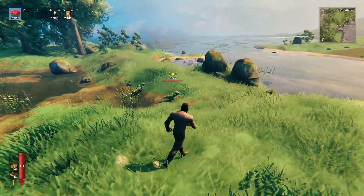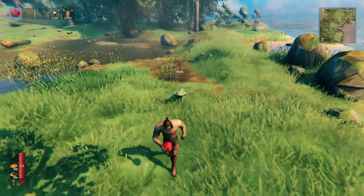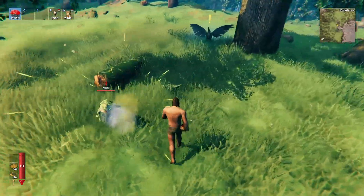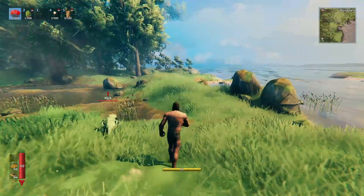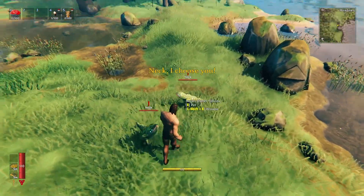As you may notice, I already have stamina — you don't really need food here to craft or do anything. This is kind of how you get the Pokemon, which are just like the regular Valheim creatures. If you throw the pokeball they'll kind of get unconscious, and then you throw the pokeball again and you'll grab them.